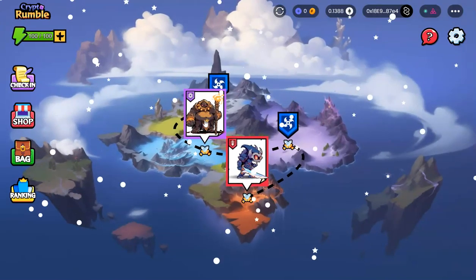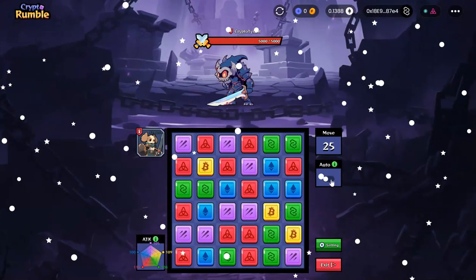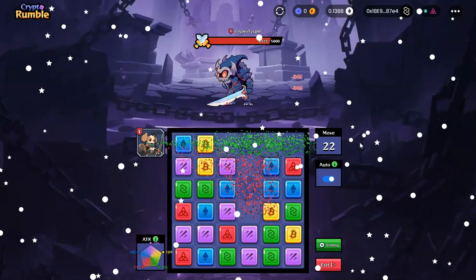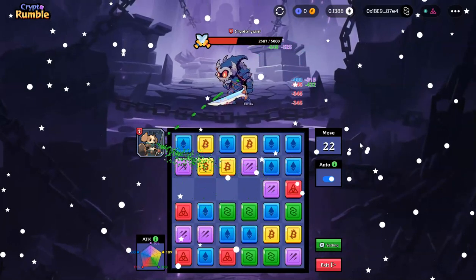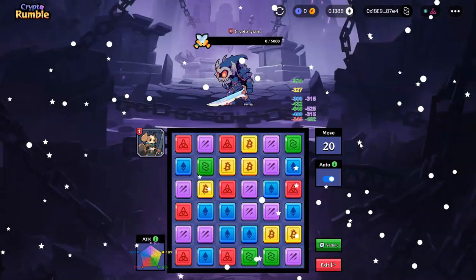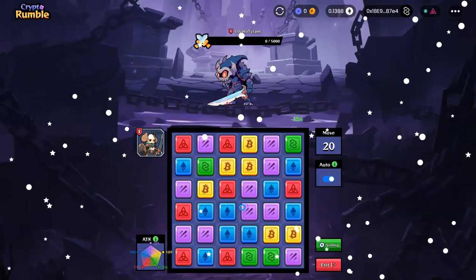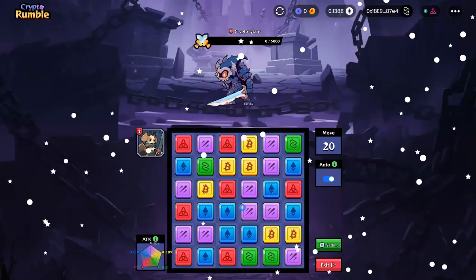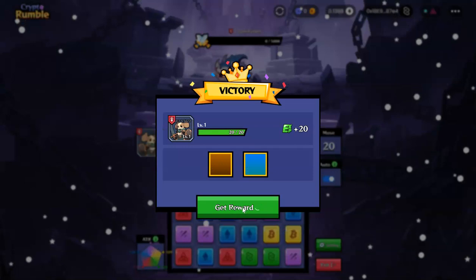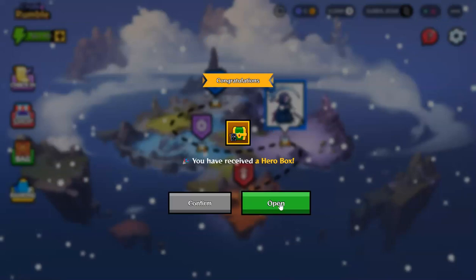Now it's time to play the game. I'm going to click on any of these and challenge it — you have to click on start game. Now I can click on the auto button and it will play for me. I got 20 experience points — I'll click on get reward.